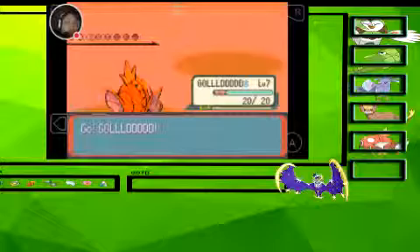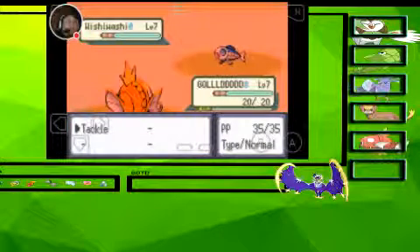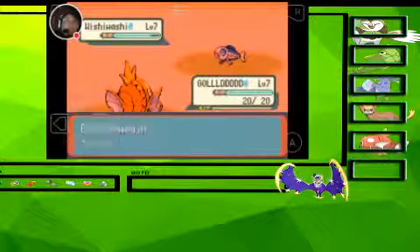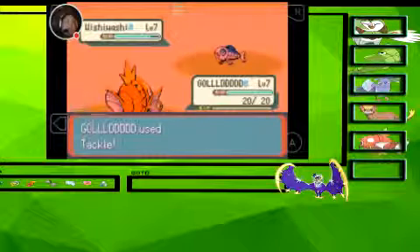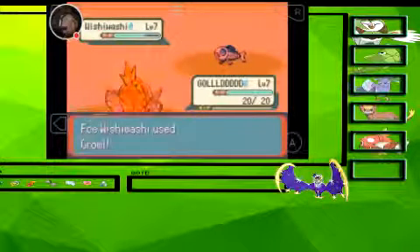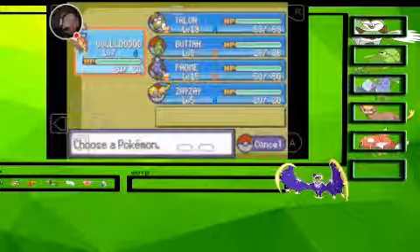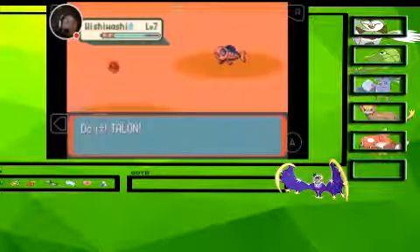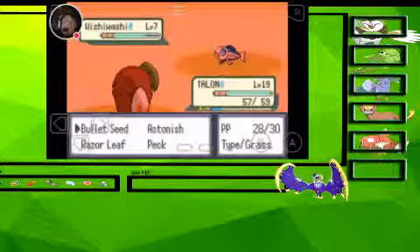Now we'll switch to Gold. Solid gold Magikarp. This thing isn't that bad — it doesn't just know Splash, it knows Tackle. I'm going to switch out to Dartrix. Water Gun is useless, buddy. Bye bye, Wishiwashi. Maybe in your bigger, more intimidating schooling form I would be scared. But I'm not scared.